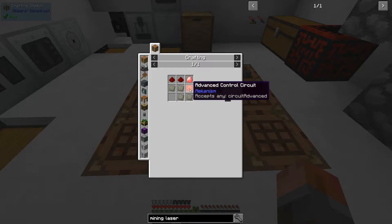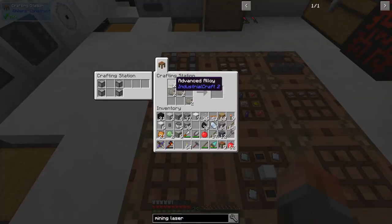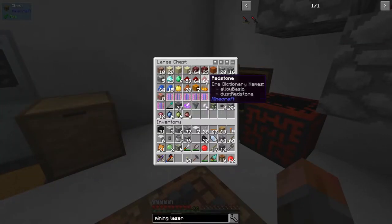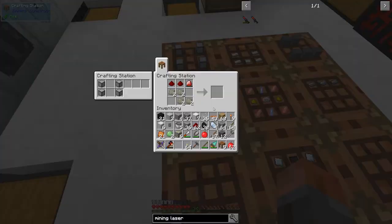This looks like a shaped recipe, so I'd better move those over here and get some redstone. I'm going to need one of these for now, but we'll want more later. I'll just leave some extra advanced alloy.